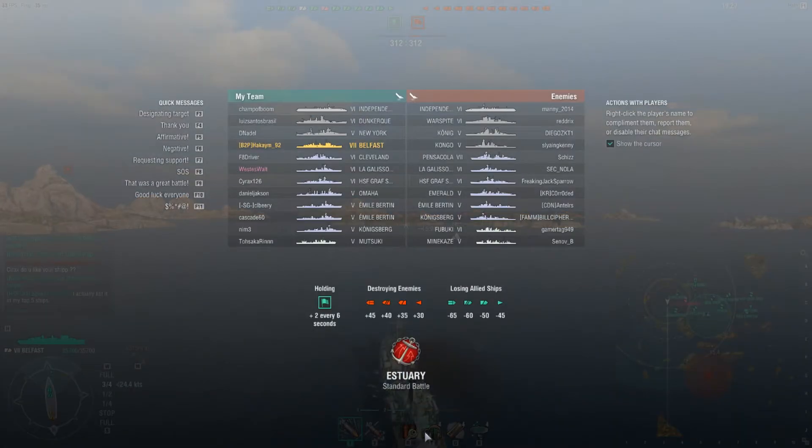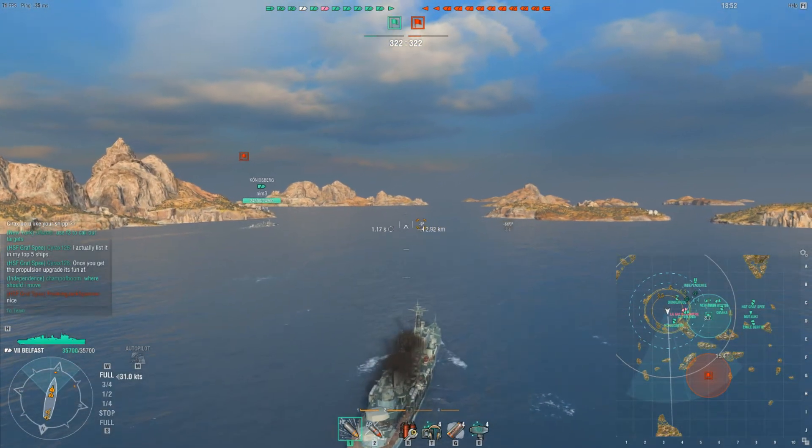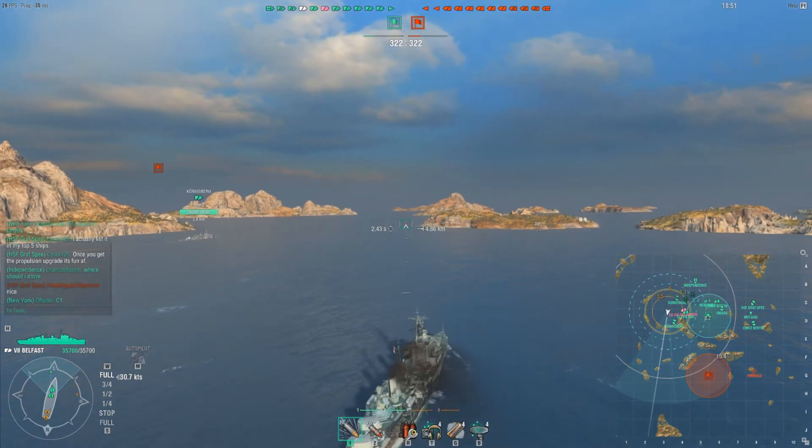We are currently playing on Estuaries. Our team has an Independence, Dunkirk, New York, Belfast, Cleveland, Gali, HSF Graspé, Omaha, two Emil Bertons, a Königsberg, and a Mutsuki. On the enemy team there is an Independence, Warspite, König, Kongō, Pensacola, Gali, HSF Graspé, Emerald, Emil Bertons, a Königsberg, Fubuki, and a Minikaze. One little thing to point out right here — keep an eye on the enemy CV; he's going to do something odd and unusual.